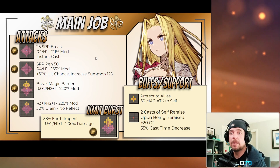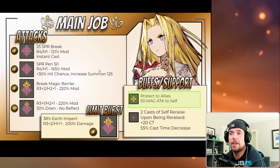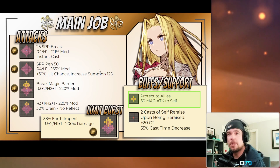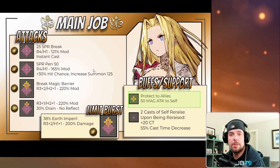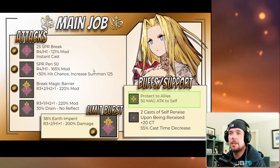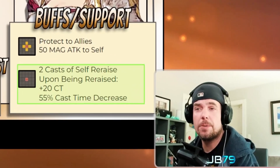Moving on to Macherie's main kit — let's start with her buffing abilities. The first one is a party buff that gives Protect to your allies as well as 50 magic attack to herself. It's a good mix of defense and offense, and should really help pull her out of one-shot territory against physical-based damage. Protect and Shell status is very strong in the current state of the game since very few units can dispel that status. The 50 magic attack on top of it is a huge modifier boost and should allow her to delete enemies in the first couple of turns.